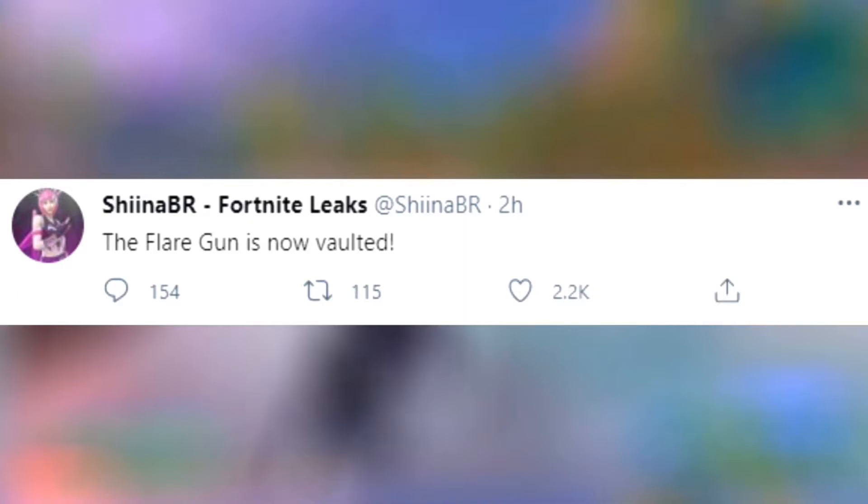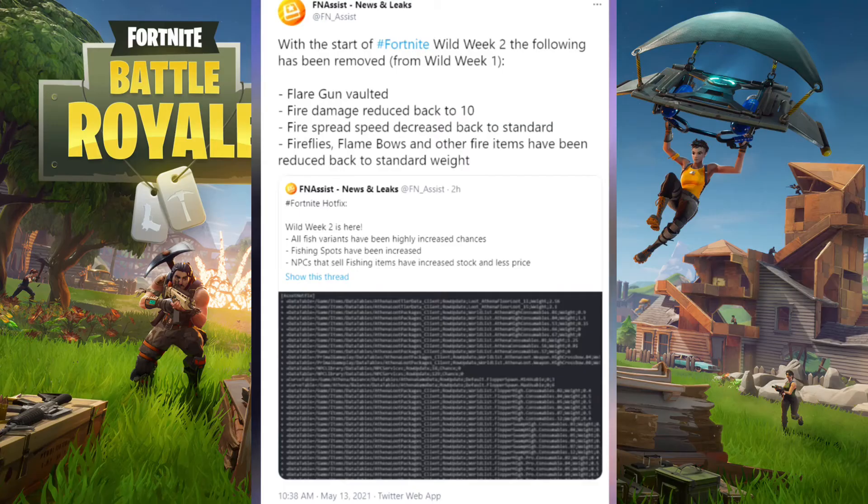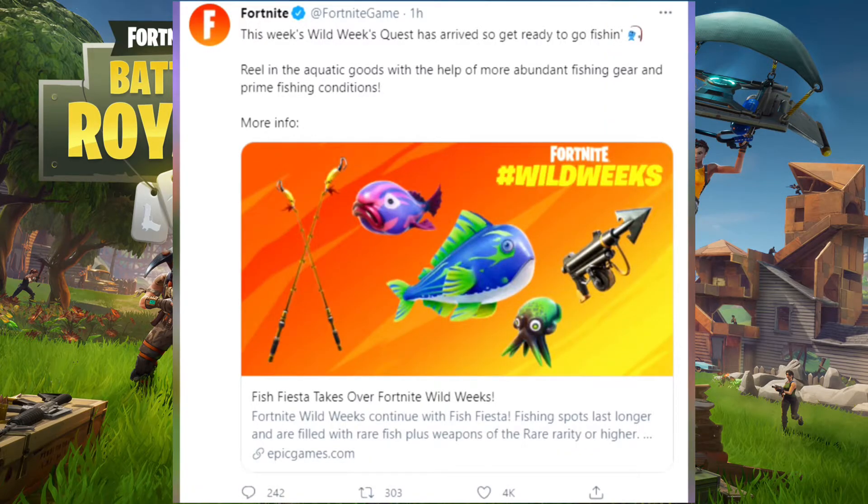Next, the Flare Gun is now vaulted. It was unvaulted in Week One of Wild Week, but with the start of Fortnite Wild Week Two, the following changes have been made: Flare Gun vaulted, fire damage reduced back to 10, fire spread speed decreased back to standard, and fireflies, flame bows, and other fire items have been reduced back to standard weight.